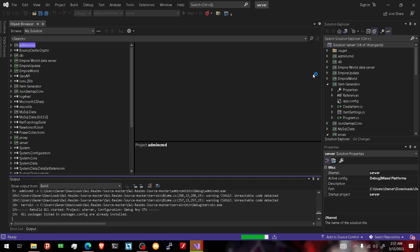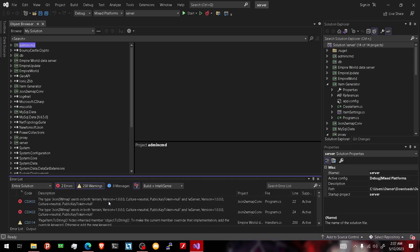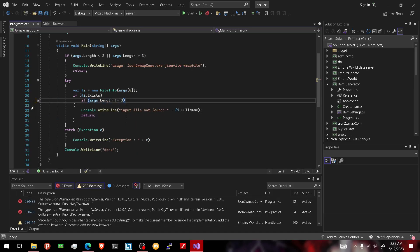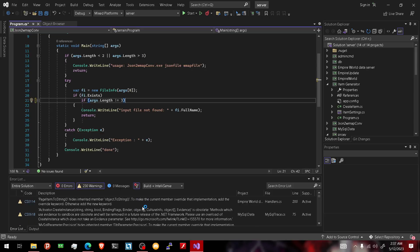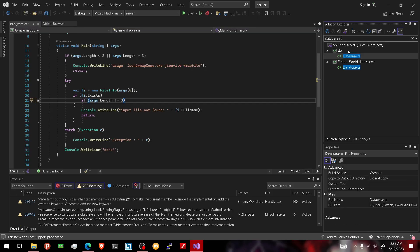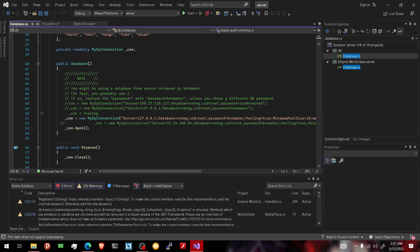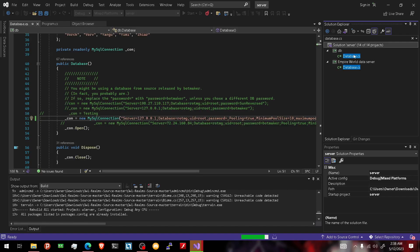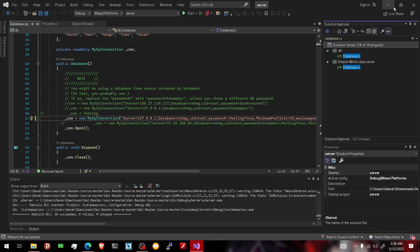ChatGPT helped me but it still couldn't fully solve it, so I figured it out on my own. All you're gonna do is put your cursor here and then move it to the terrain, click backspace, and then click backspace again — and you'll be fine. Now we're gonna go over to database.cs and scroll down. For me it's kinda glitched, but yours is gonna be root and bot maker. If it doesn't work, I advise you to delete the bot maker — that's what I had to do. Now you don't have to worry about VS.